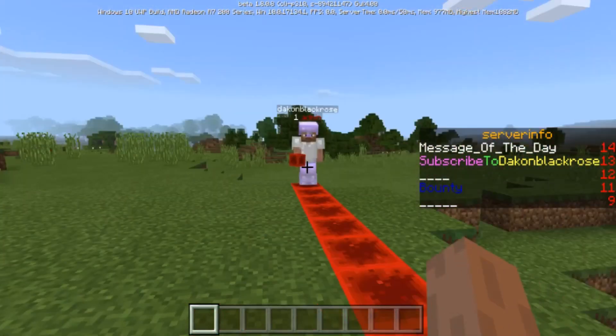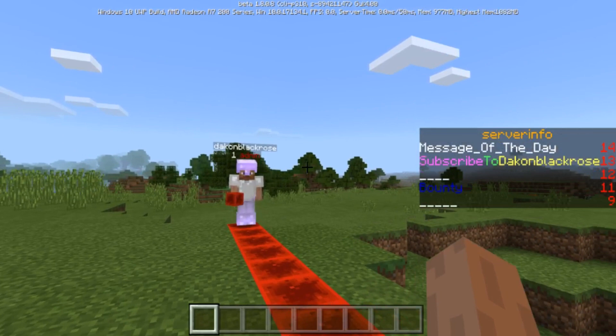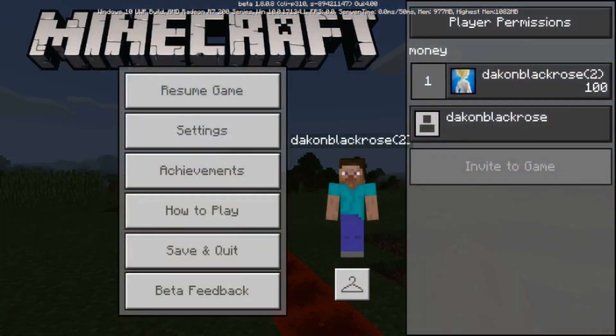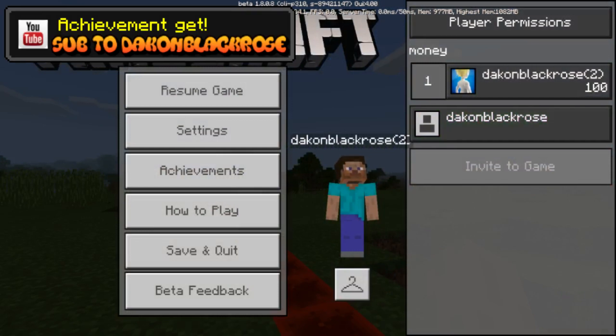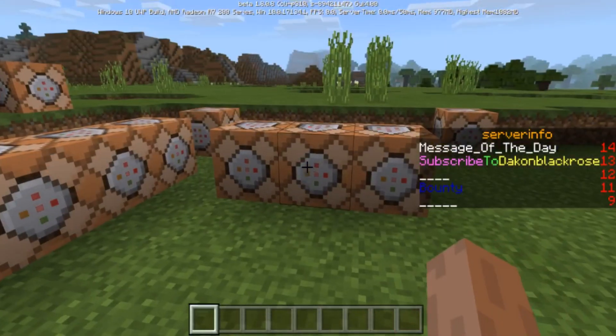You can also have one that's a 'belowname' display, and one where it says server info on the side — that's a sidebar display. And then if you press the start menu or escape menu, you can see that I now have a 'money' tab, and you can have a list display. So I have a hundred bucks shown there.